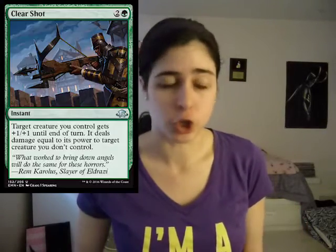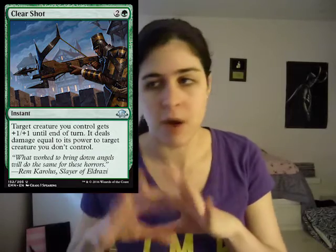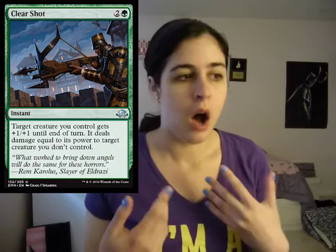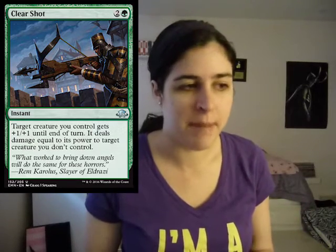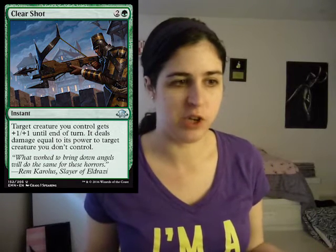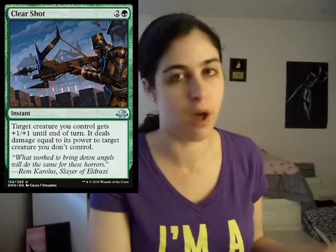Speaking of fight, then we have Clear Shot. Definitely one of the instants — aside from creatures — you're going to want to look out for if you're in green. Clear Shot's super strong. Not only does it give something plus one plus one, which isn't that great on its own, but it deals damage equal to that creature's power to target a creature you don't control. So it's basically a kill removal spell. Definitely a really solid green card you're going to want to look out for.